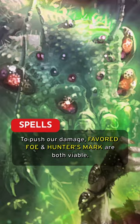To push our damage, Favored Foe and Hunter's Mark are both viable. For spells, consider Faerie Fire and Web to use our bugs to hinder our enemies.